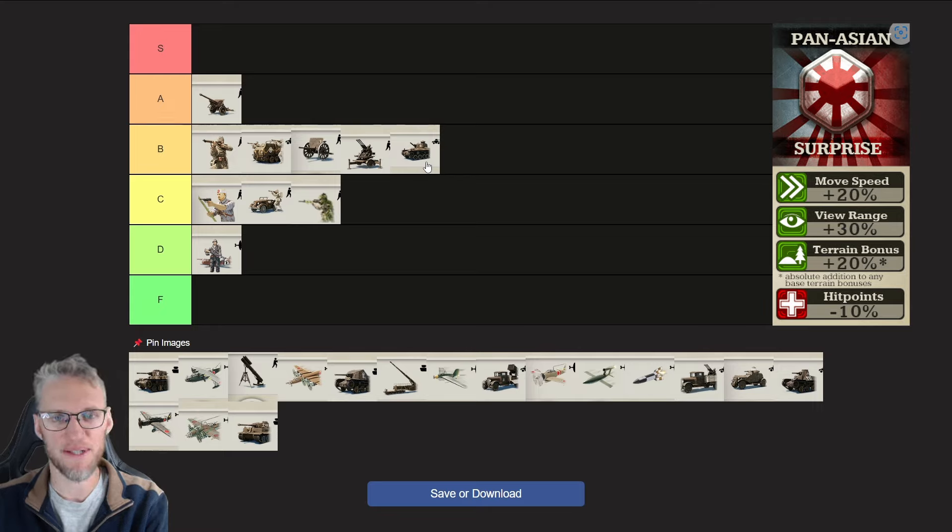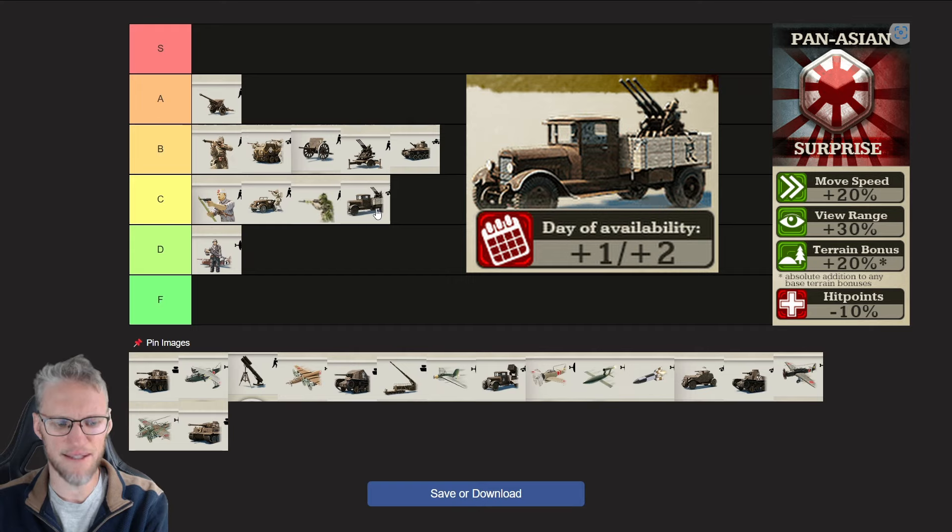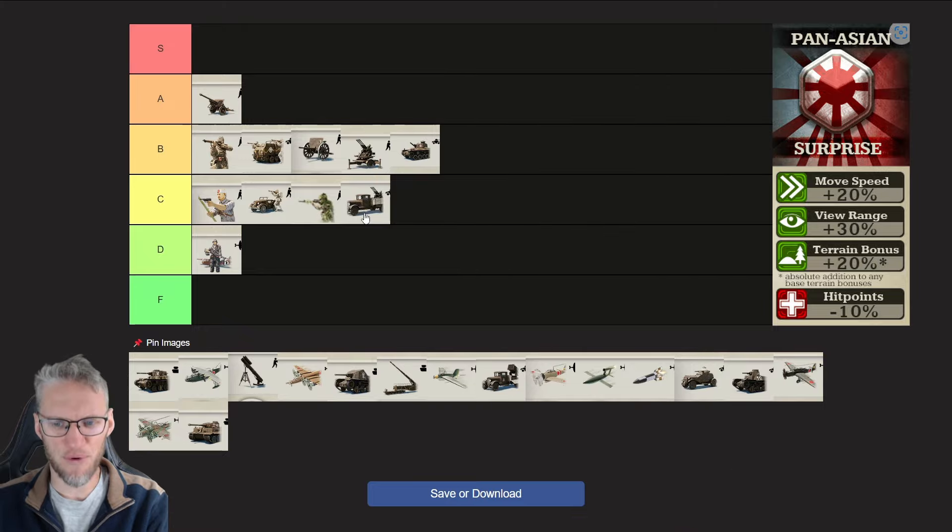Personally, I wouldn't use SP Artillery as a Pan-Asian player, as I believe Tank Destroyers are more efficient to take care of heavy armor, but SP Artillery could be a viable option. For SP Anti-Air, I'm going to rank them C, because as a downside their research upgrades are 1 to 2 days later available. Combined with all their Doctrine bonuses they're still a very good unit, and if you go SP Artillery or SP Rocket Artillery or other modernized units, you're going to need SP Anti-Air for sure.